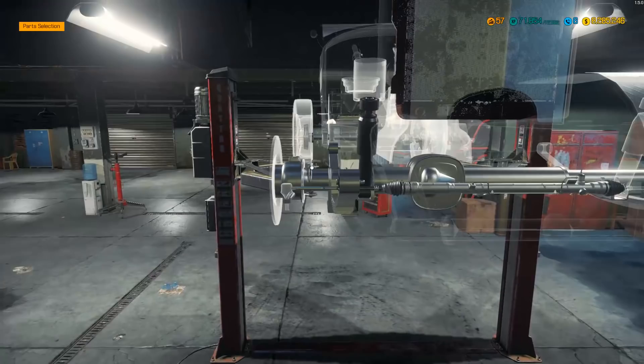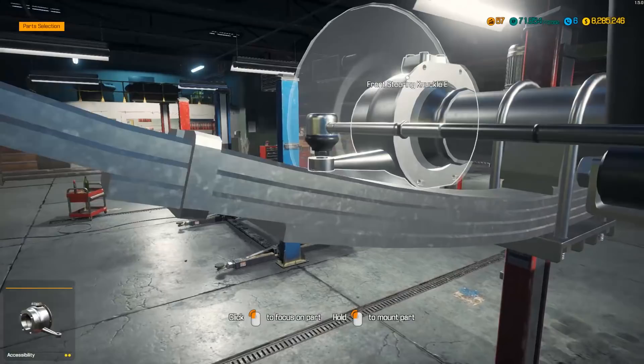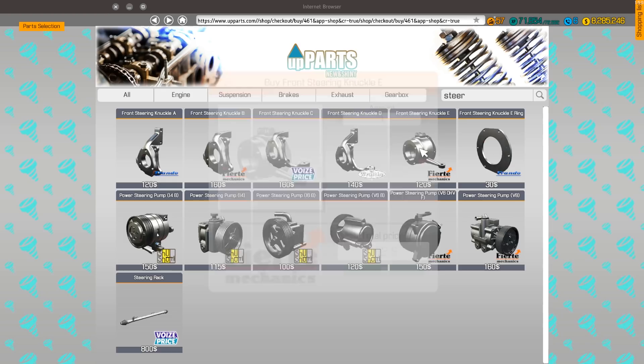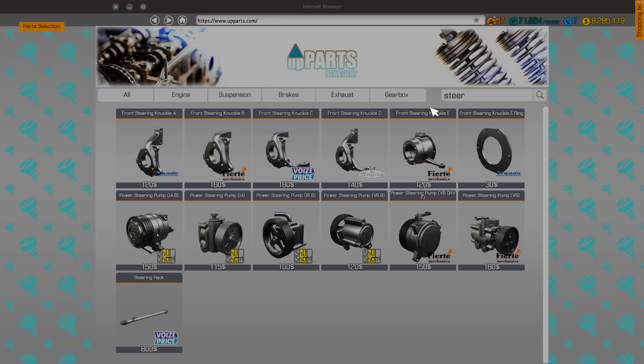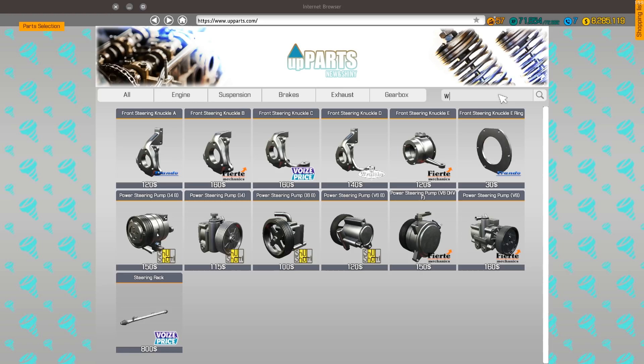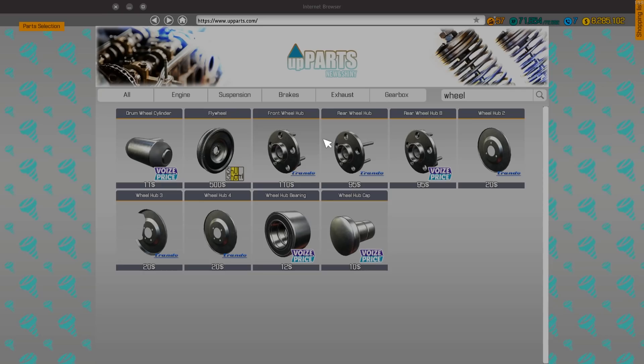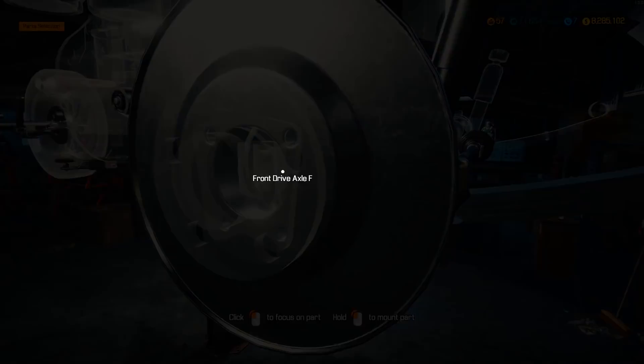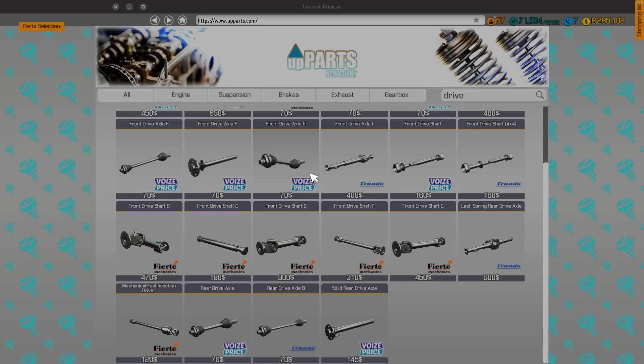We gotta spin you around here, get that outer tie rod on there. Don't forget - front steering knuckle E ring. So steering knuckle E, we're gonna need one of them and we're gonna need an E-ring as well. We'll need four and we're gonna need a wheel hub - wheel hub four. All these old parts are not helping me out. Front drive axle, front drive axle F, front drive shaft, drive axle F. Gotta go alphabetically.